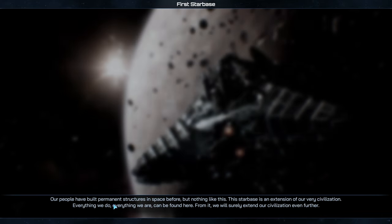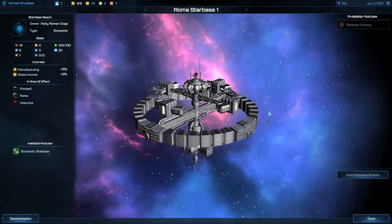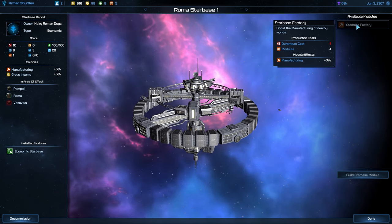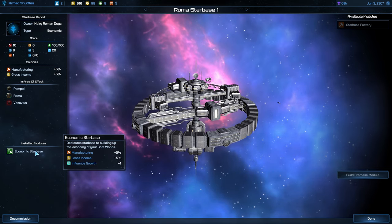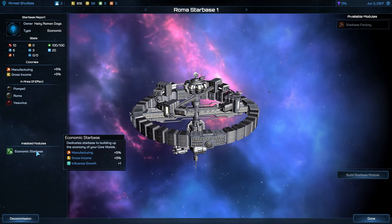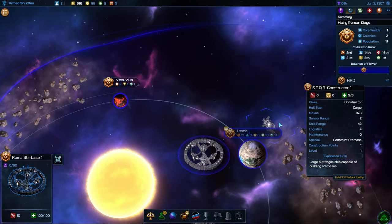With the thing we're going to construct right now, which is an economic star base, we want this to affect as many planets as possible. It's not going to have a huge boost on these colonies because they don't really produce much anyways, but usually you want to have multiple core worlds within its area if you can. We'll get a little scene here since it's our first time building a star base. We don't have anything to add when it comes to modules because we don't have any Durantium. But this gives us a 5% bonus to manufacturing, 5% to gross income, and a plus one to influence growth.